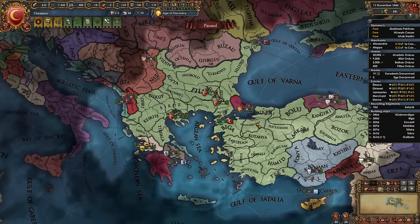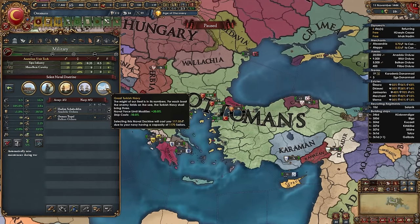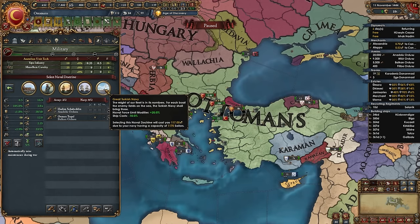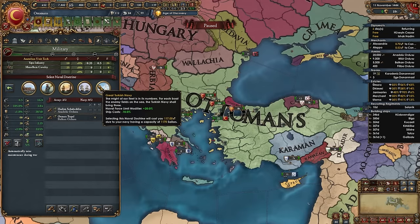Recruit about 15 more galleys. Then select a naval doctrine — as the Ottomans we have the unique Great Turkish Navy doctrine, giving +20 naval force limit and -10 ship cost, or you could go with Free Oarsmen. Both are really good; I'll go with the Great Turkish Navy.